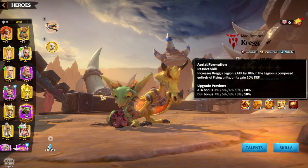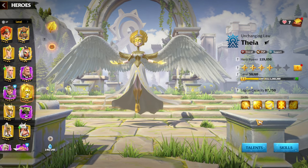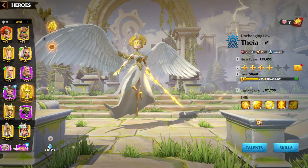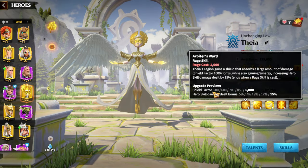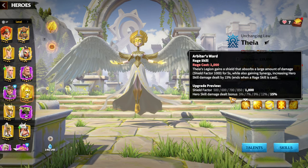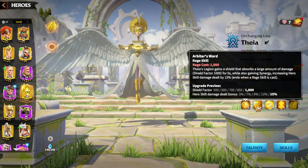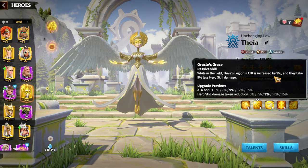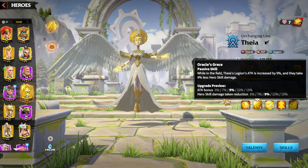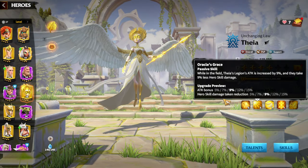Why is Craig good with Thea? Thea brings a lot of buffs — you are buffing Craig so much that he kind of becomes a legendary hero. That's the main idea behind this hero pair. Thea gives us a shield factor and more tankiness, since epic heroes are more squishy. The shield gives us more survivability. Hero skill damage of 15% directly boosts Craig's main damage type. Craig also has a 10% attack bonus and Thea brings 15% — great synergy. Hero skill damage taken reduction adds more survivability.